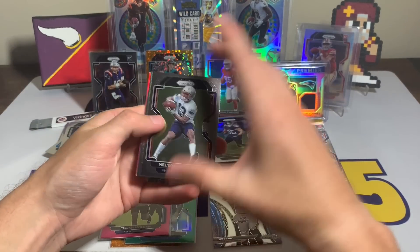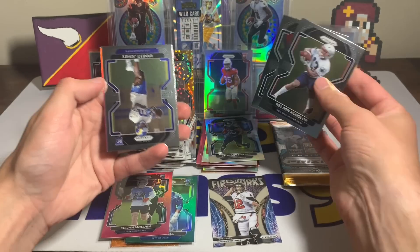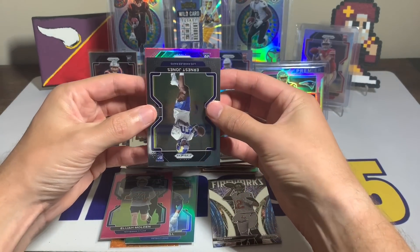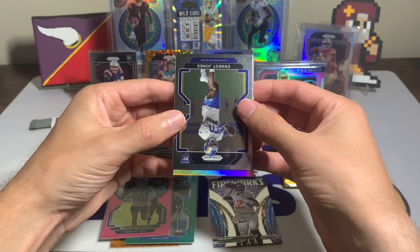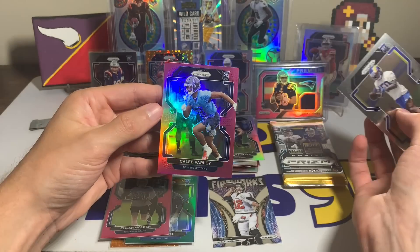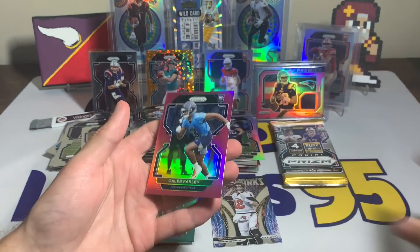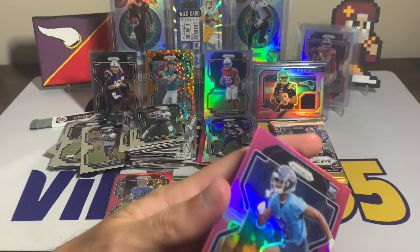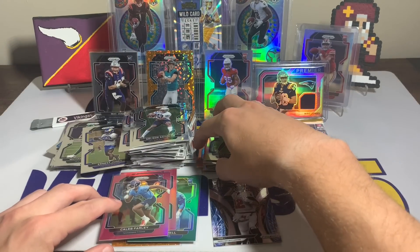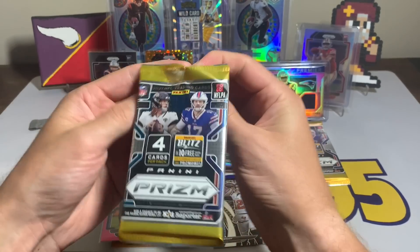I'm already happy with this box — that premier Mac Jones is sweet. Pack: Bass, Mac Jones, Nelson Agholor, Derek Barnett, Ernest Jones. We have — ooh, that's the right color, that is the right color right there. It is a Tennessee Titan... Caleb Farley. Not the right color I suppose — Caleb Farley for the Titans with the rookie. Two packs left — I think we might get one more pink and one more silver.